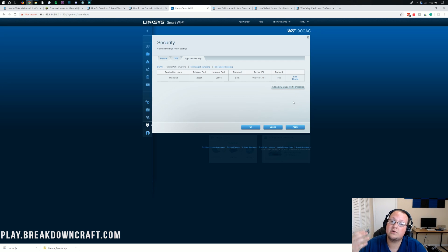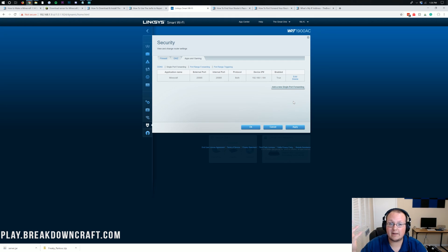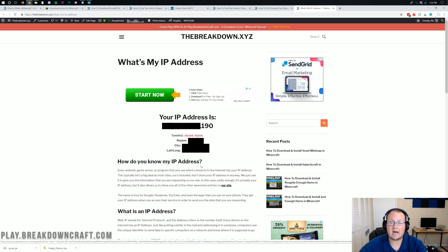Some people may need an external IP — also called outside IP — when doing their port forward. Pay attention to this even if you don't need it for the port forward, because your friends use your external IP address to join your Minecraft server. To find it, go to the What's My IP link in the description. That will show you your IP address — every website gets your IP, we just give it back to you. On my screen it's blacked out because you want to keep this very private. Someone can get latitude and longitude coordinates, city, and region from your IP address, so keep it private.